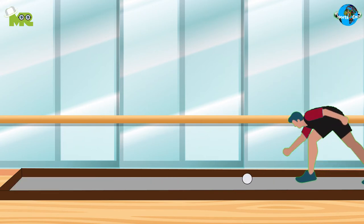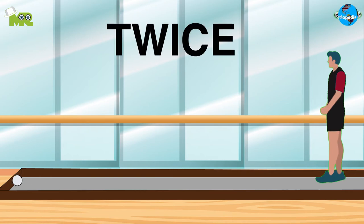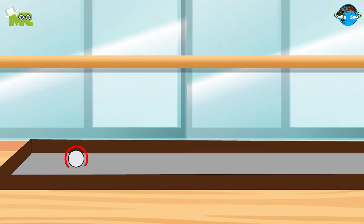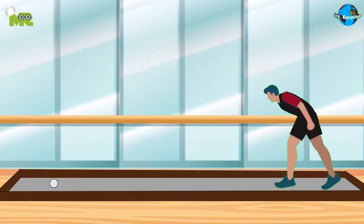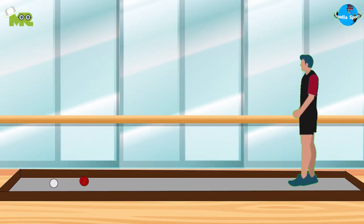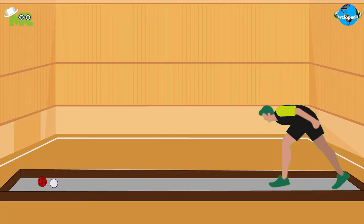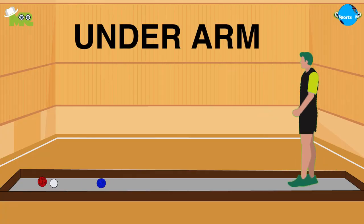In a situation where the winning team misses twice, the opposing team will have the opportunity to place the jack anywhere within the prescribed zone. After the jack has been placed, both teams throw their Bocce in alternating turns, beginning with the team that won the toss. The objective for each team is to throw the Bocce Ball as close to the jack as possible. Players are only allowed to throw the ball using underarm action.